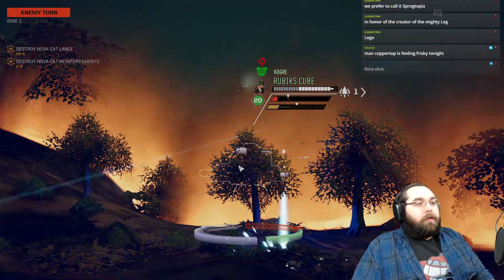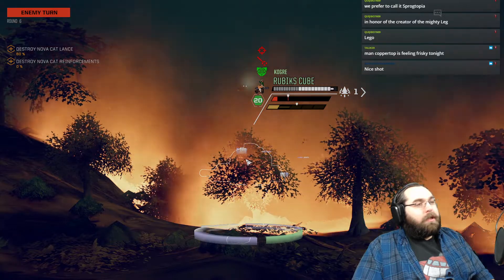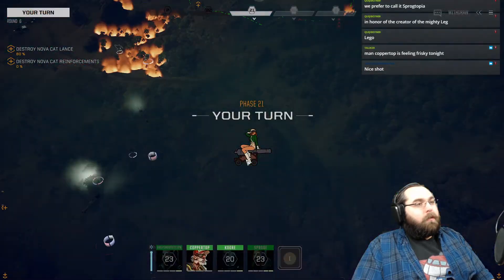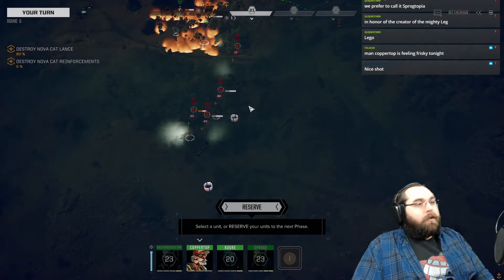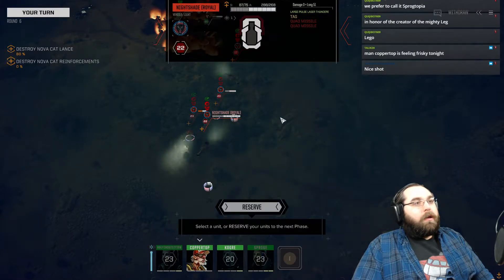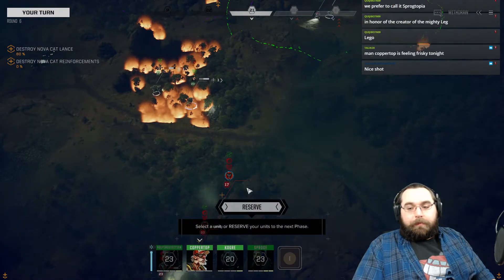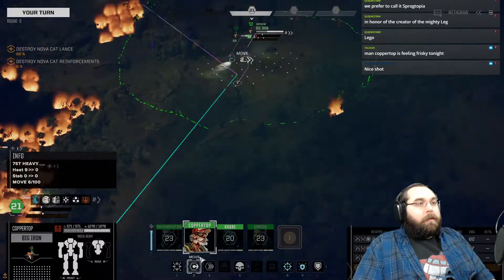Nightshade falling back — it is a Royal. Missing with his first laser. I thought he had a pulse laser. Am I reading that right, or is it two large lasers? Heavy Bell sevens? It must be the Thunderer pulse laser.